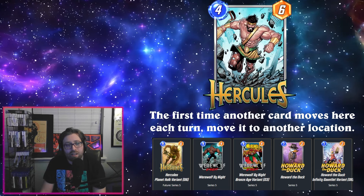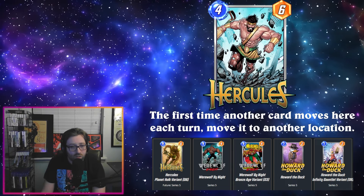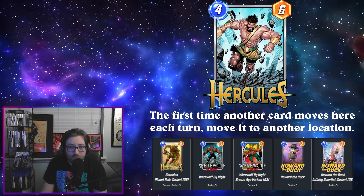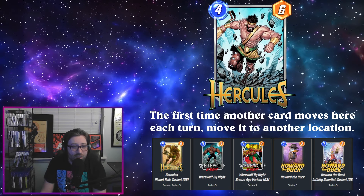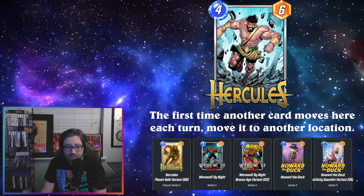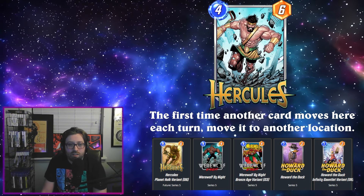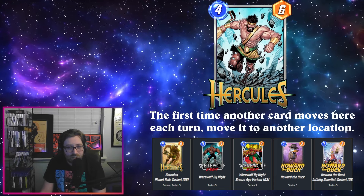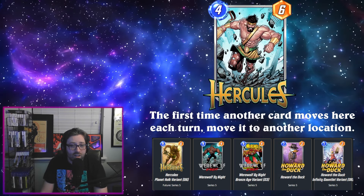The only way move can interact with big threats is usually Shang-Chi or Shadow King, which a lot of other decks are able to play more effectively. For the spotlight week, it's unfortunately not very redeeming — Werewolf by Night and Howard the Duck are the other two available cards. Howard is dropping down to Series 4 today, so no longer a Series 5 card. But honestly, both Werewolf and Howard just aren't seeing a lot of play right now.